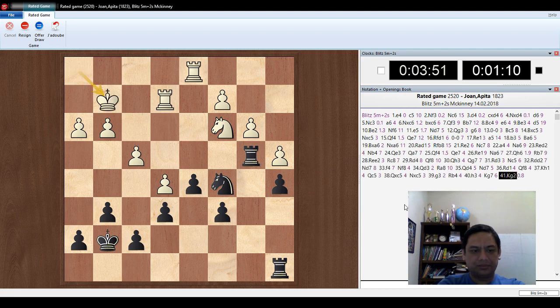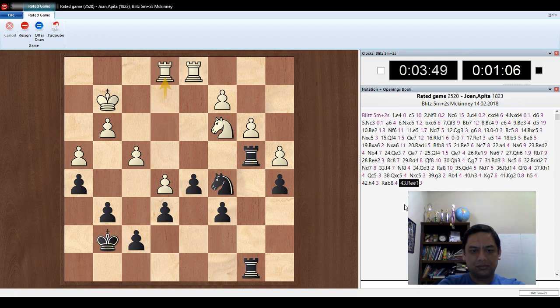King G7, king G2. Pawn H5, pawn H4. Rook A8, rook E2. C5 to D7, knight D7. King F8 — I'm running out of time, I need to move quick now.